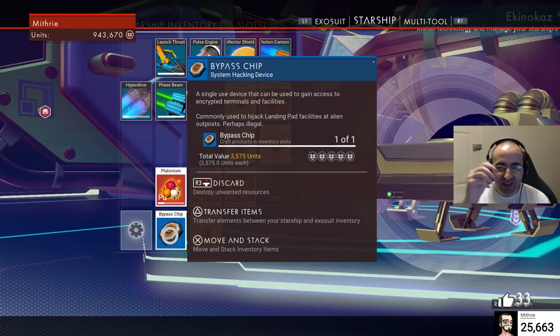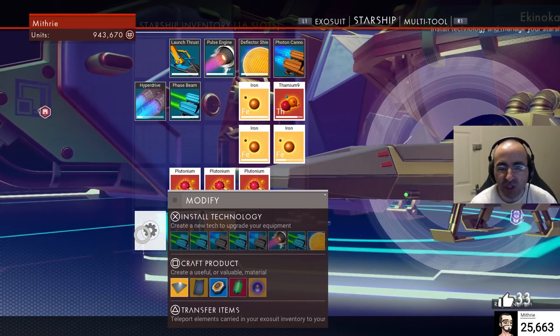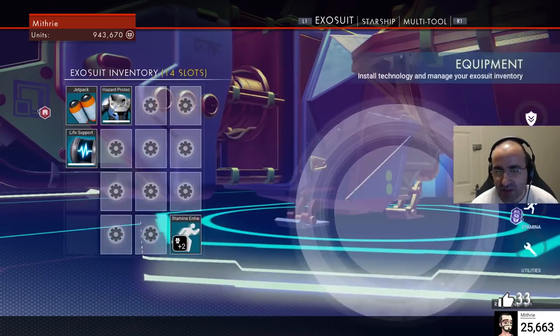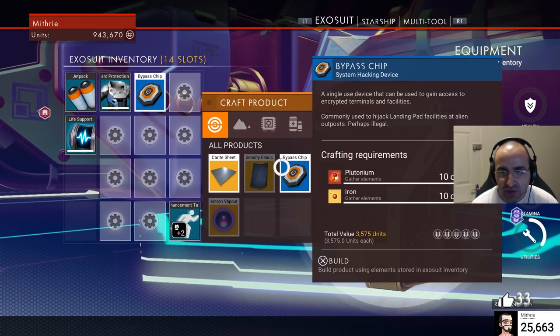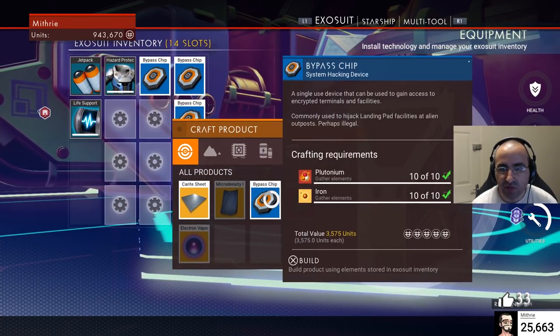Bypass chips initially sell for 3,500 to a vendor, so you might think that's not very much and this is going to be a waste of time. But there's a big 'but' to this. I'm going to craft a bunch of them — you see I've got enough material to make literally a hundred of these.